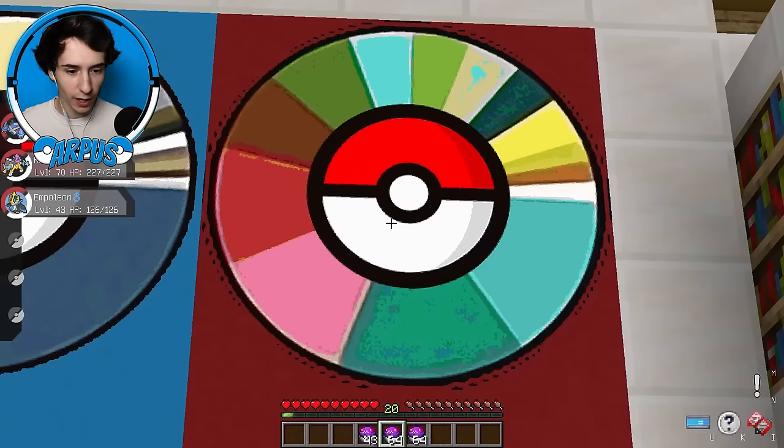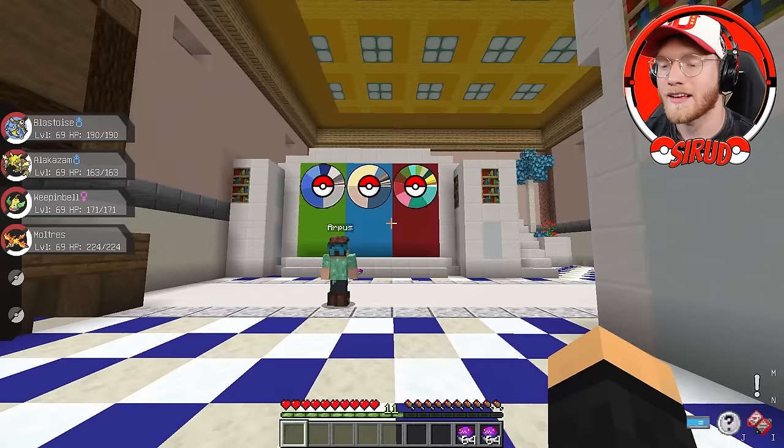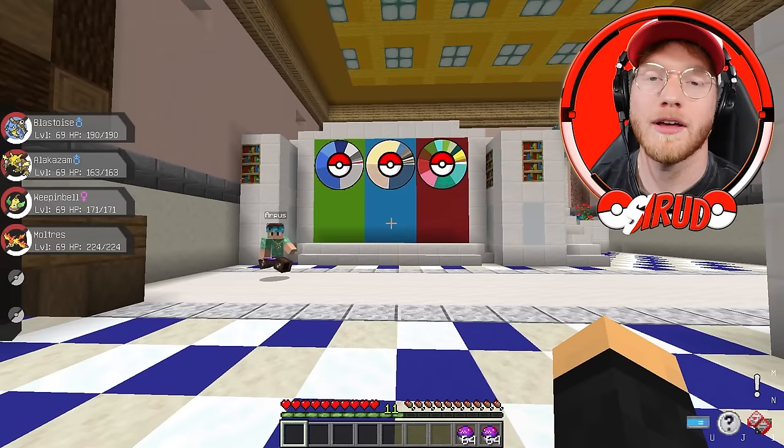Here we go, dude. This one on the right has a lot of colors. I feel like I know two of these. I'll mute and tell my people — in the middle, I think it's Snorlax. On the right, I want to say it's a Venusaur. I'm not really sure what the left is though.